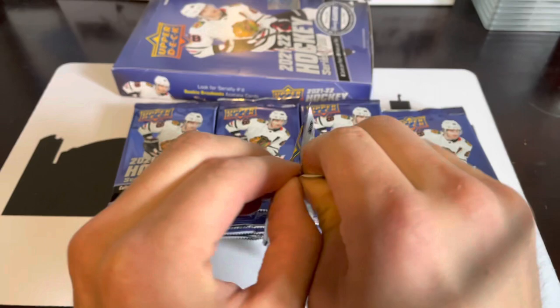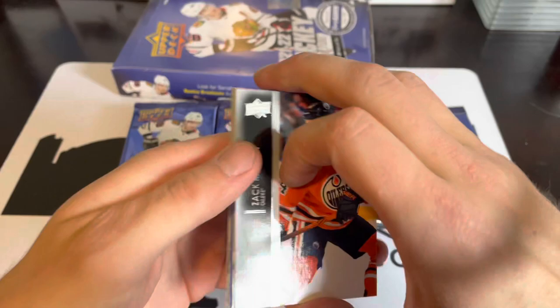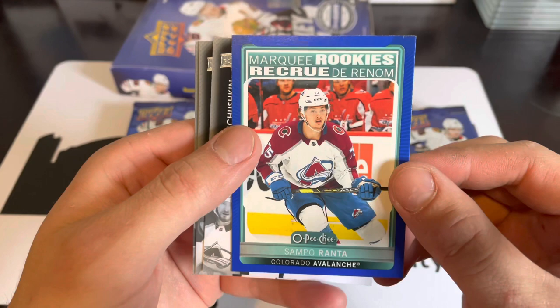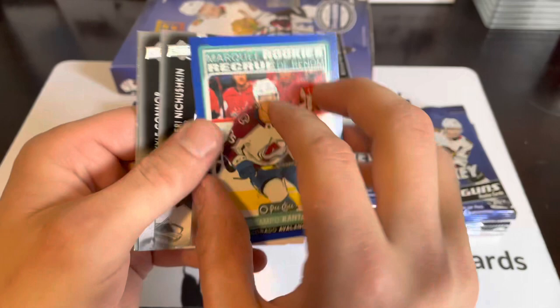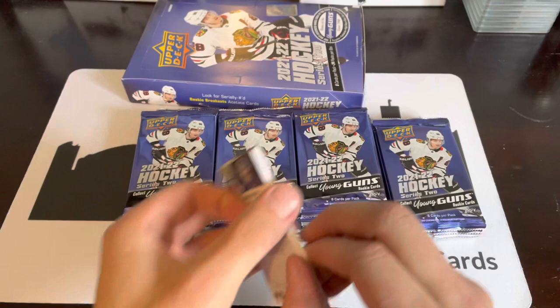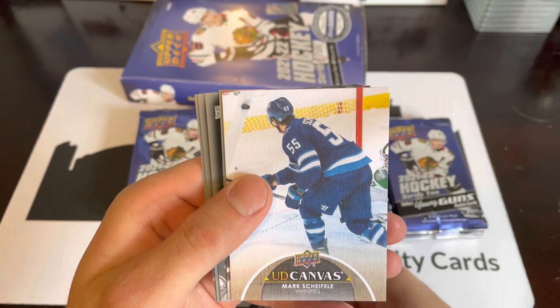Same as always in Series Two — six Young Guns, OPC updates. Apparently the quality control got fixed a little bit, so let's give it a try. First pack: we've got Zach Kassian, Sam Steel, Dante Fabbro, Owen Tippett, a Marquee Rookies Blue — some rough edging there, not that much better. Sam Porant, another Marquee Rookies Blue. Pack two is a canvas of Mark Scheifele.